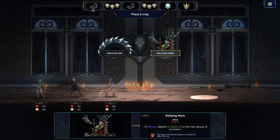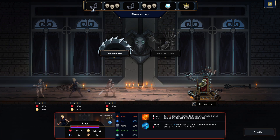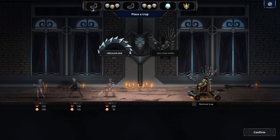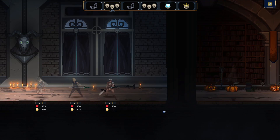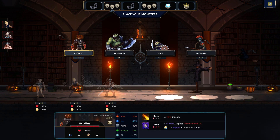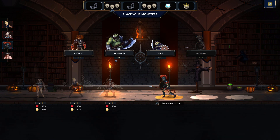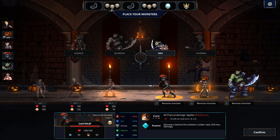So what I'm going to do is pop down a rallying horn. This will just demoralize these fellas — well, ladies and one fella. And in theory give my monsters Enraged, although because the barbarian gives them that Enraged buff, my monsters probably aren't going to live past the first round. The monsters you start with in each playthrough do seem to be pretty much random. I don't often get a paladin as my first bunch, but here we are.